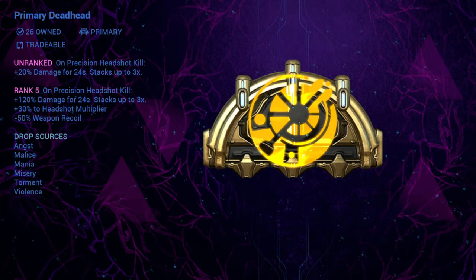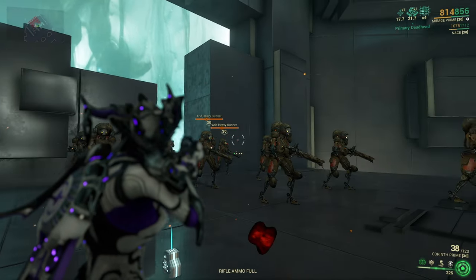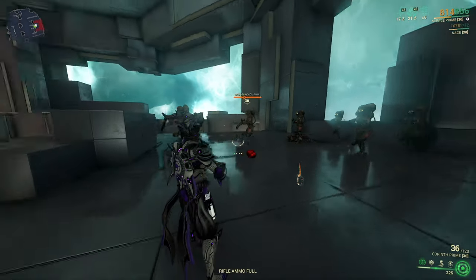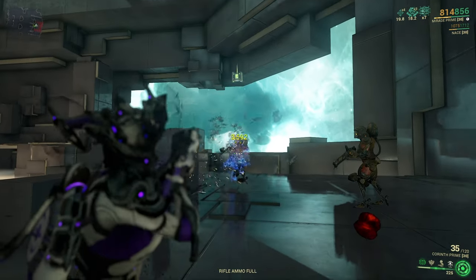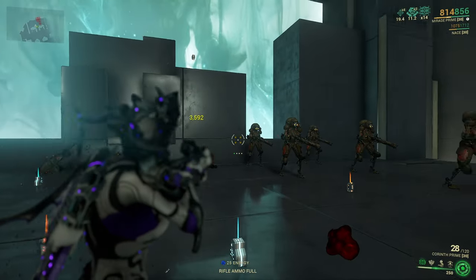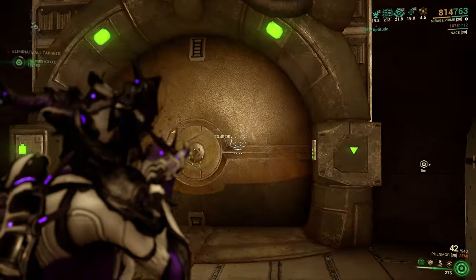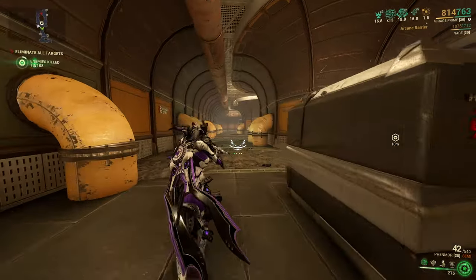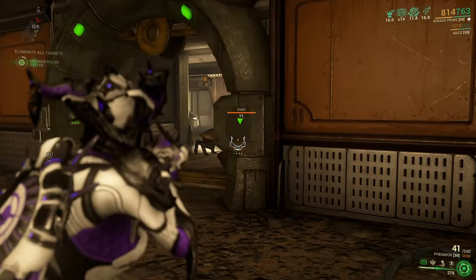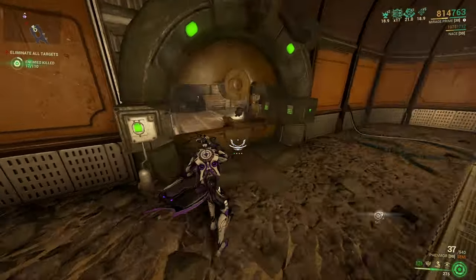Primary Deadhead is a great arcane for any weapon that can easily kill with headshots. Each time you kill an enemy with a headshot you will get a 120% damage increase for 24 seconds, which can stack up three times for a total of 360% additional additive damage. Once the timer of a stack expires you will lose one stack and not the whole effect, so it is easy to keep the damage rolling. Besides the increased damage, you also get two passive effects just by equipping this arcane: 30% increased headshot damage and 50% reduced recoil.